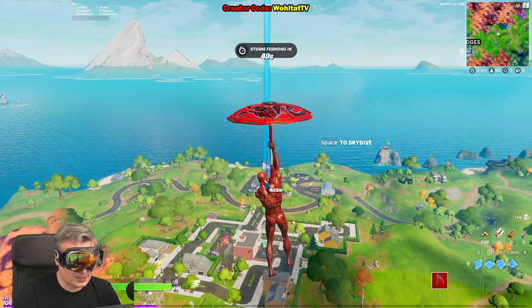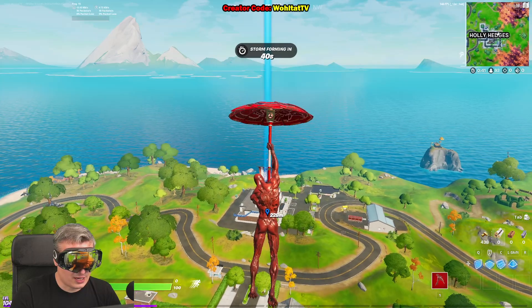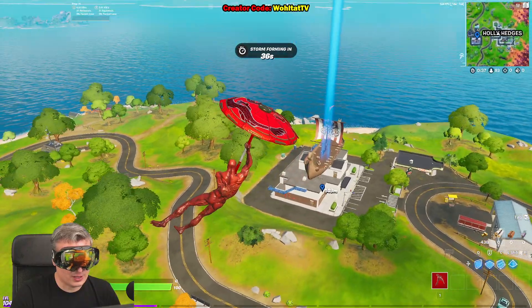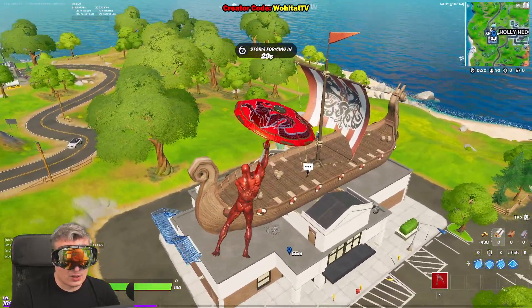I already found two exotic weapons in the game. I think one might be a sniper and the other is a pistol. Let me check my videos again — two characters are already selling exotic weapons.